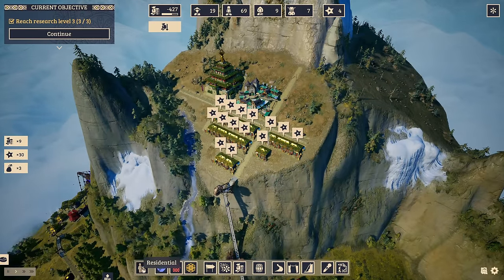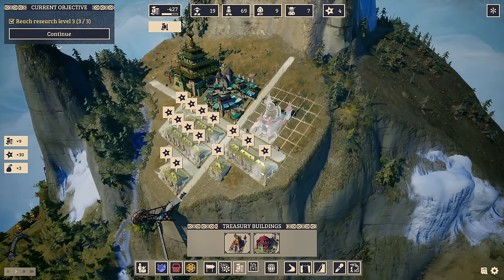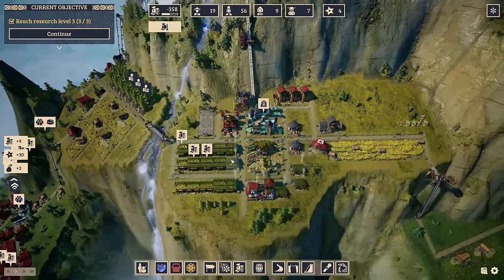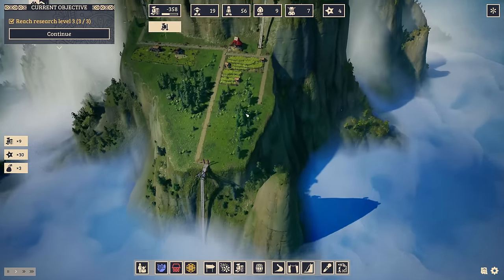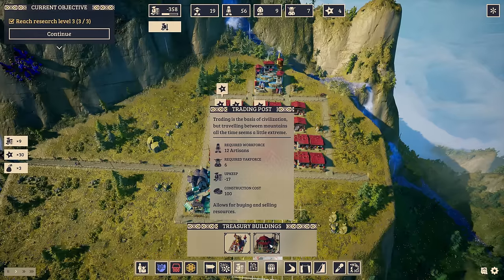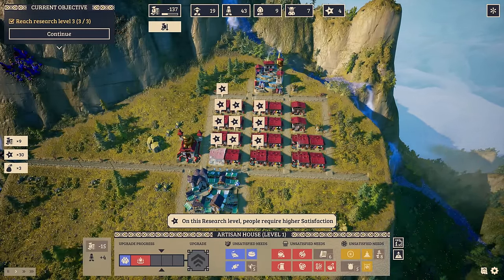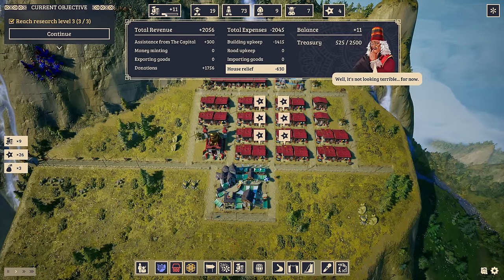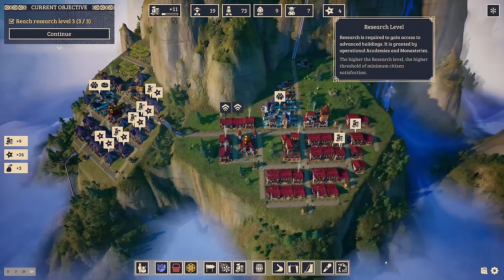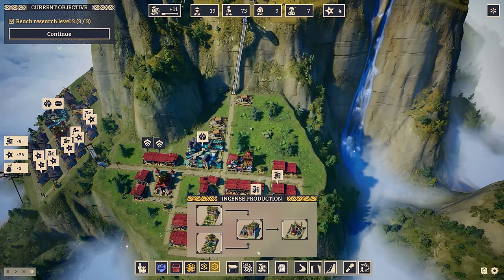Now what we can still do — we can actually demand some donations from these guys. Hey, I am actually giving you a monastery — pay me back! That's for these guys, and also my other artisan district; they are not paying any donations yet. With that we have a positive balance of eleven again, just by adding a few more artisans. And we are actually on research level 3 now, and we've unlocked quite a few more things, like incense production.